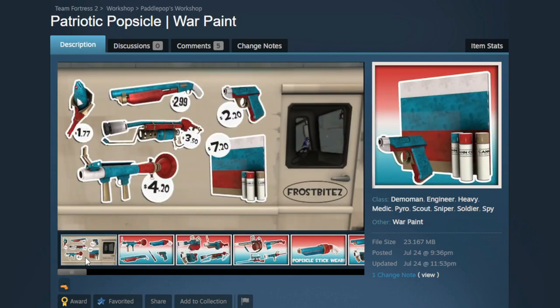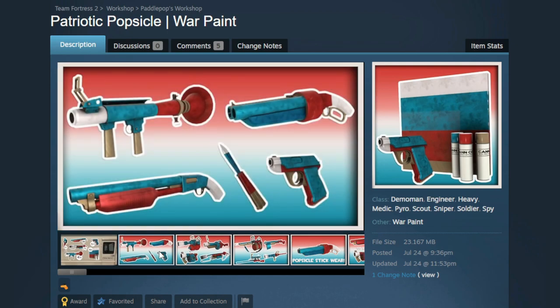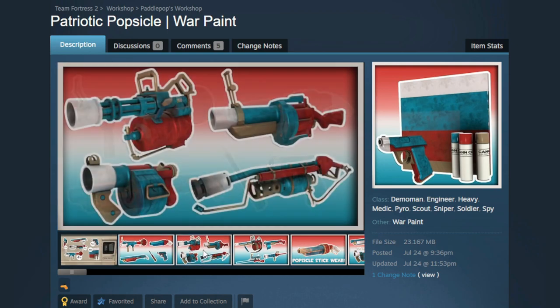I've also collaborated with none other than Paddle Pop to create another really cool item for the Summer Jam — this is the Patriotic Popsicle Warpaint. We have this really cool promo with a little ice cream truck, the Frostbites logo, Bean at the wheel of course. I'll flick through here to show it off on a bunch of different weapons. It's kind of based off those Rocket Pops — those red, white, and blue popsicles.